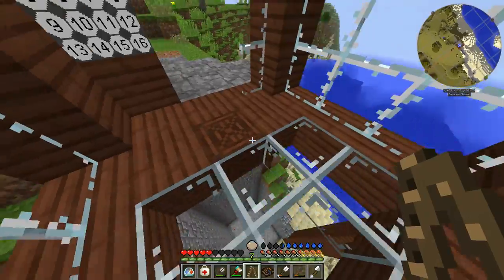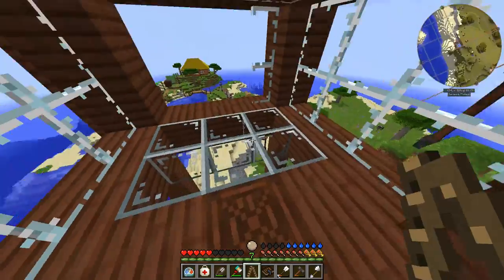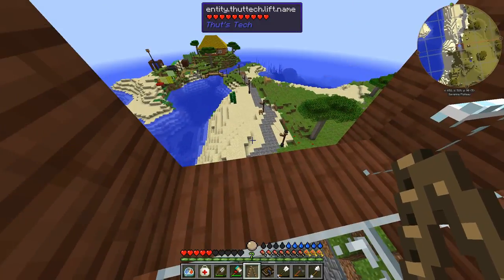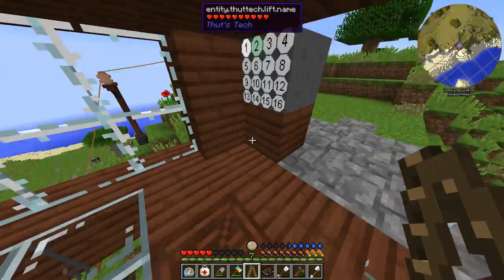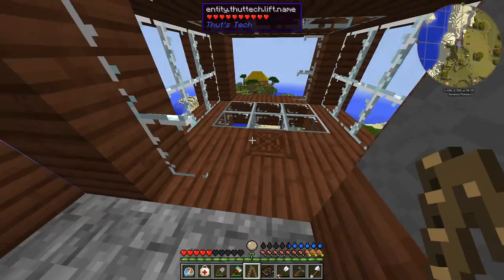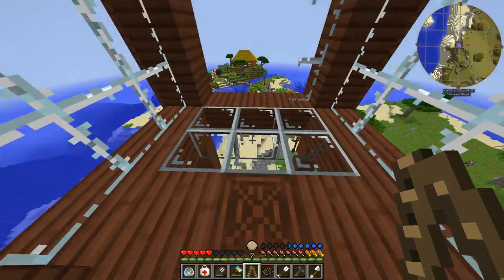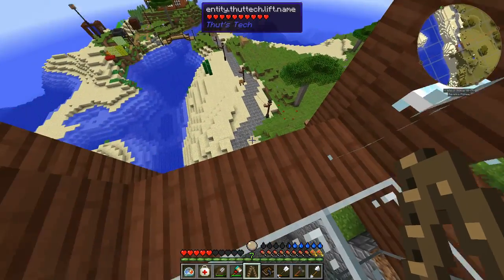I just wanted to see if we could actually interact with a chest — this is a crate — but nope, it just becomes part of the structure. I also found in testing that doors do not work. I thought it would be nice to have a door to the elevator, but the door just disappears visually even though it's still there. It acts a little strangely.